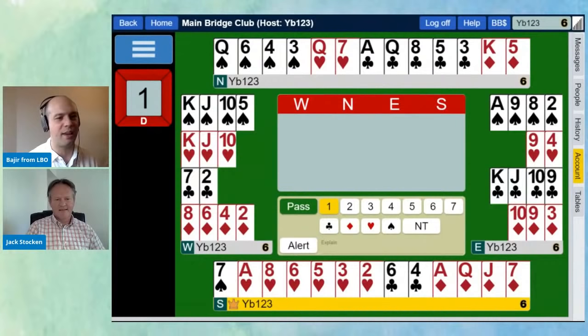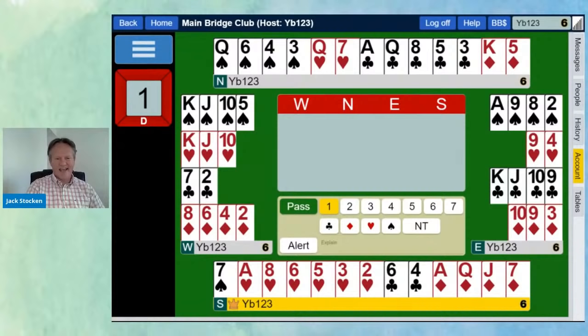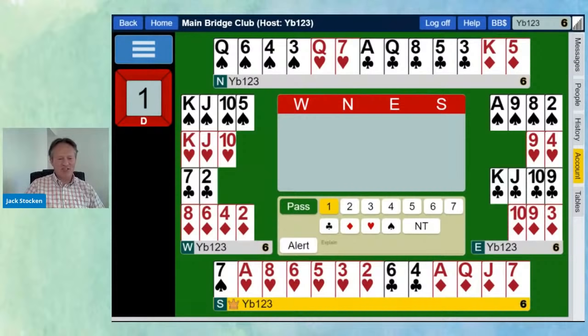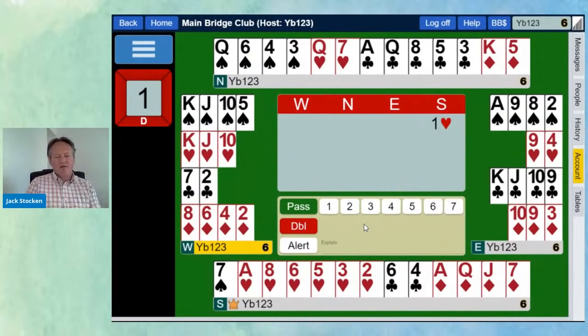Hand two — South has got six hearts to the ace. It's a one-heart bid using the rule of 20: 11 points added to the number of cards in the two longest suits (six and four) comes to 21, so we can open one heart. Too strong for a weak two. North has 13 points — strong enough to bid two clubs, because with 12 or more points you get a second bid and can show the minor first, then the major next time round.